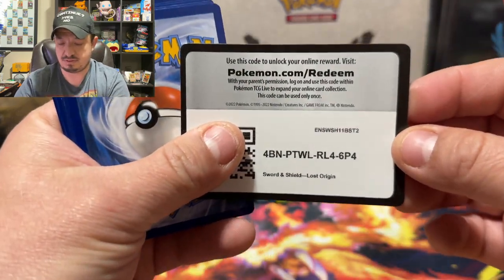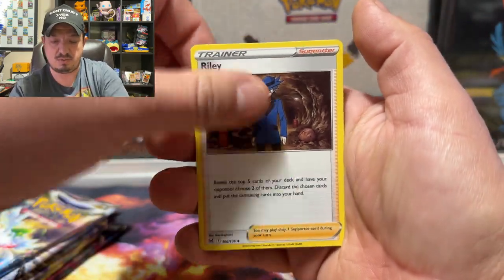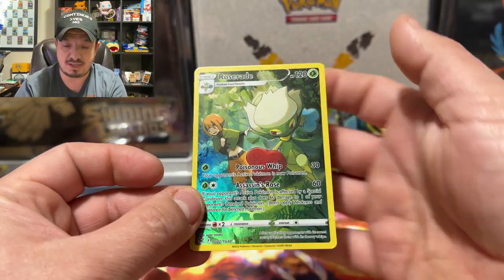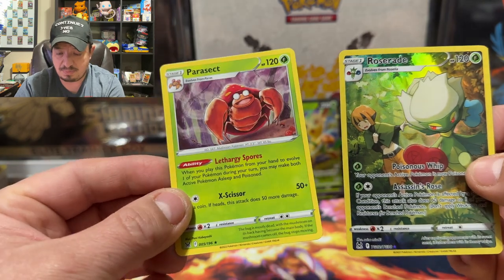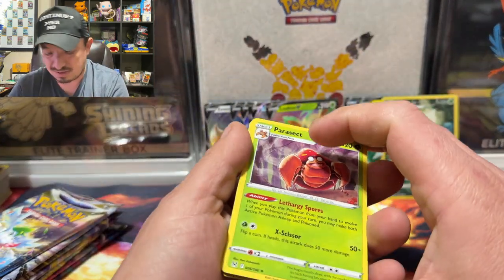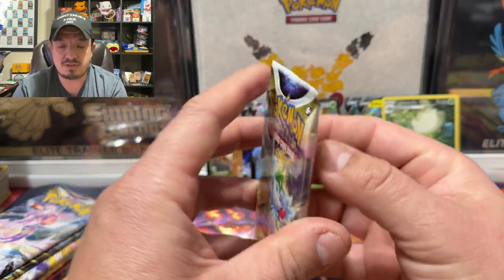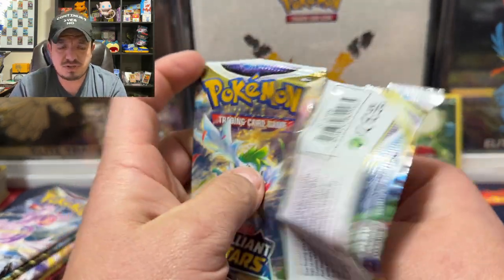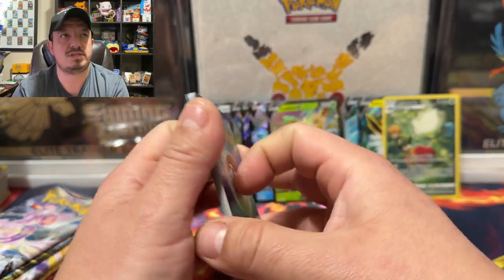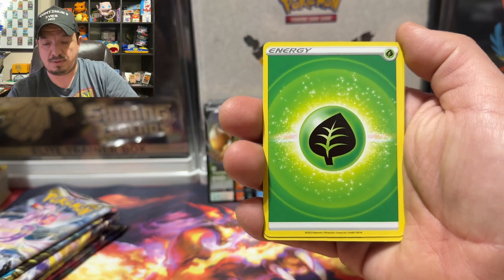Lost Origins right here — best card out of Lost Origins, I can't even remember right now. Code card right there. One, two, three, four to the front. Fire Energy, yes! We have an Electric, Rally, Gloom, Surskit, Wudu, love this Electric, Gligar, Makuhita, Roserade. That is a character rare — or trainer rare — and a Parasect rare non-holo. We pulled a Parasect character rare. I think that's the right name. Brilliant Stars next.